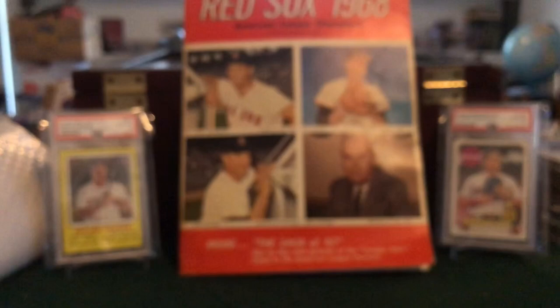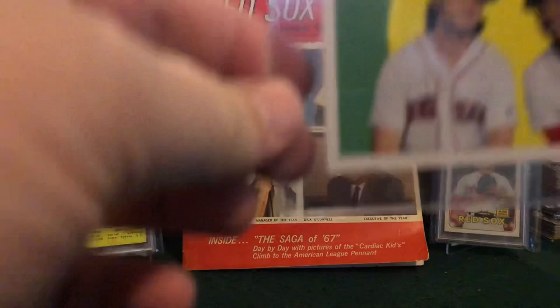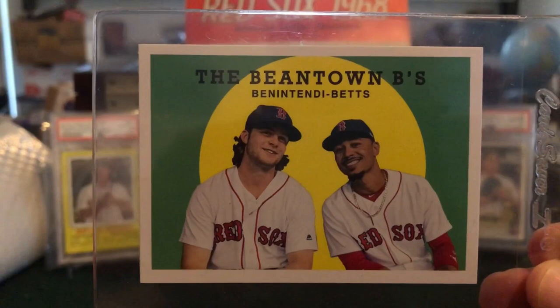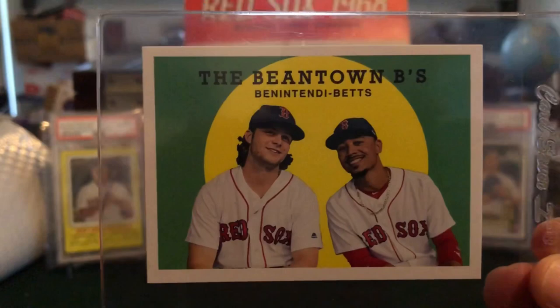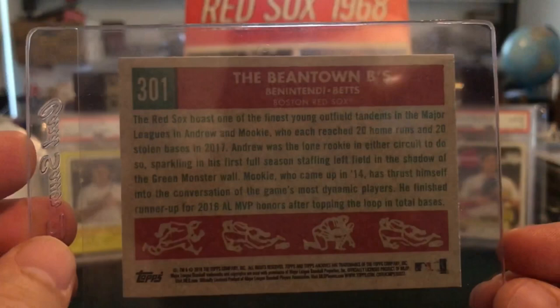For these modern cards I'm expecting a 10 on each and every one of them. Anything less, a nine can be okay, but if I get an eight on anything I'm going to be crying. This next one is pack pulled from a Topps Archives box by me this year — such a beautiful card, probably one of my favorites right now. It's styled like the 1960 cards. We've got two of my favorite players, Andrew Benintendi and Mookie Betts on it. It's probably not high in value — I don't know if it's a short print — but it's definitely going out to PSA.